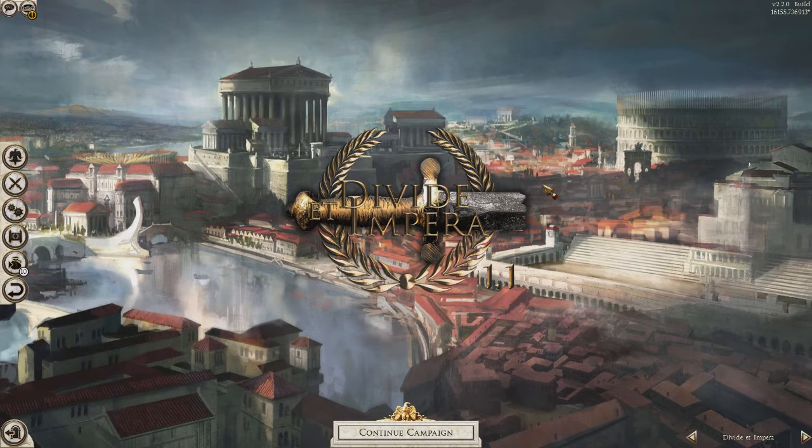DEI is a full overhaul of Rome 2 - there are a lot of changes, really too much for me to explain everything. I'll link to their forums if you're interested. It changes combat, it changes just everything. In version 1.1 they added a supply system where armies and navies need to be supplied. There are also weather effects - in the desert and in northern regions in winter, these can affect your armies.